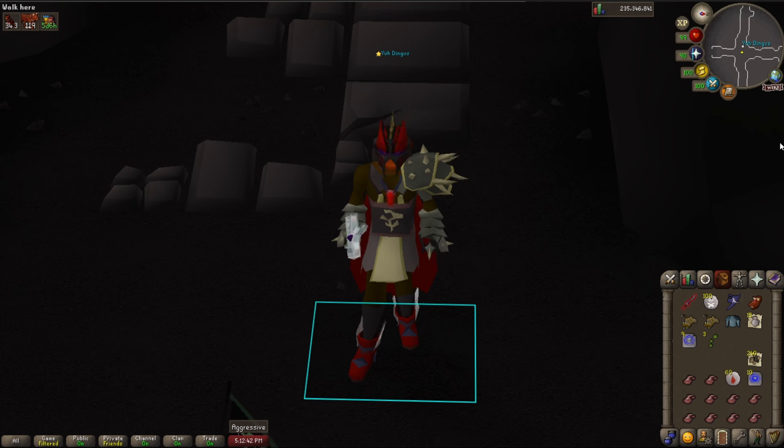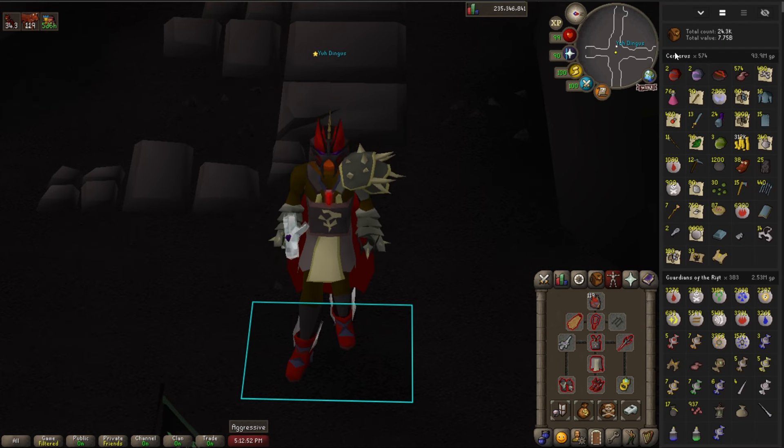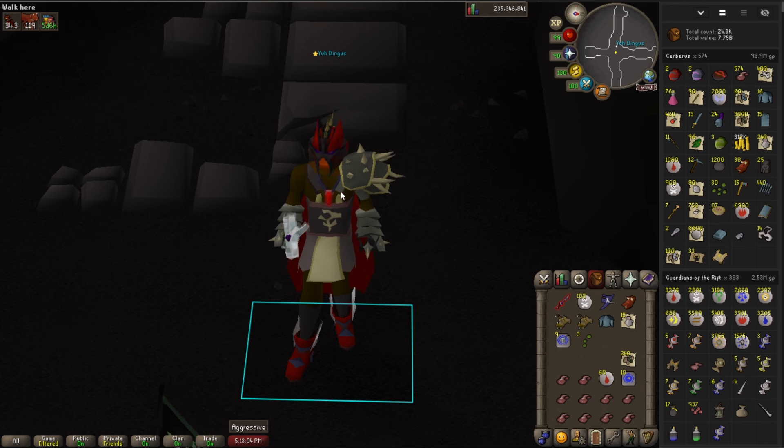You can expect to see a crystal every task because they're a 1-in-120 drop rate — that's really where the money comes from. If you check out my loot tracker, I have 574 Cerberus kills logged: 2 Primordials, 2 Eternals, a Smoldering Stone, and 3 Pegasians. You can expect to see a crystal or two every task, so just pray it's not the Pegasian. Even if it is, there's another crystal around the corner.